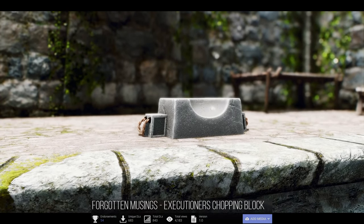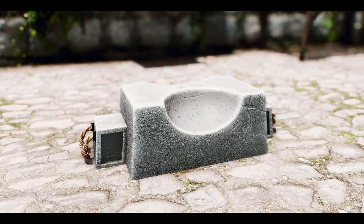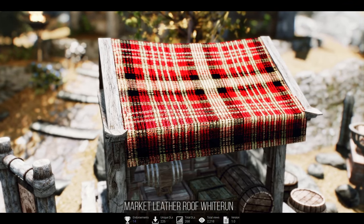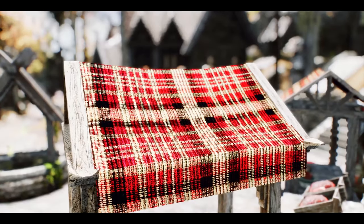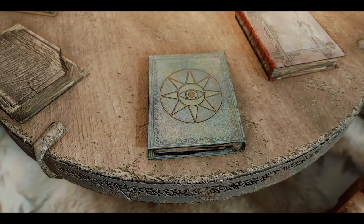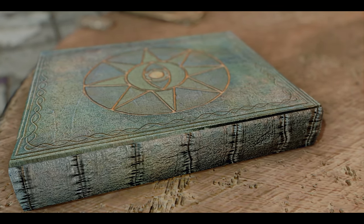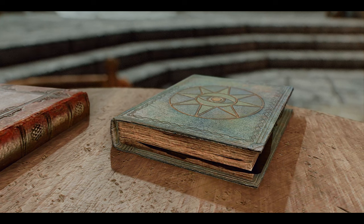Next up is Forgotten Musings, Executioner's Chopping Block. This mod enhances the model and texture of the Executioner's Chopping Block with high resolution, replacing both chopping blocks found in Helgen and Solitude. Additionally, there's the Market Leather Roof Whiterun mod, which changes the material of the roofs in Whiterun's market to leather, as shown in the video — a straightforward mod that adds a warmer and cozier atmosphere. Moreover, there's the Conj's Master Spell Tomes mod, which reimagines and retextures master level spell tomes in 4K resolution, adding animated glowing effects and particle effects. If you're a fan of the Conj series, consider adding this one to enhance your magical experience.